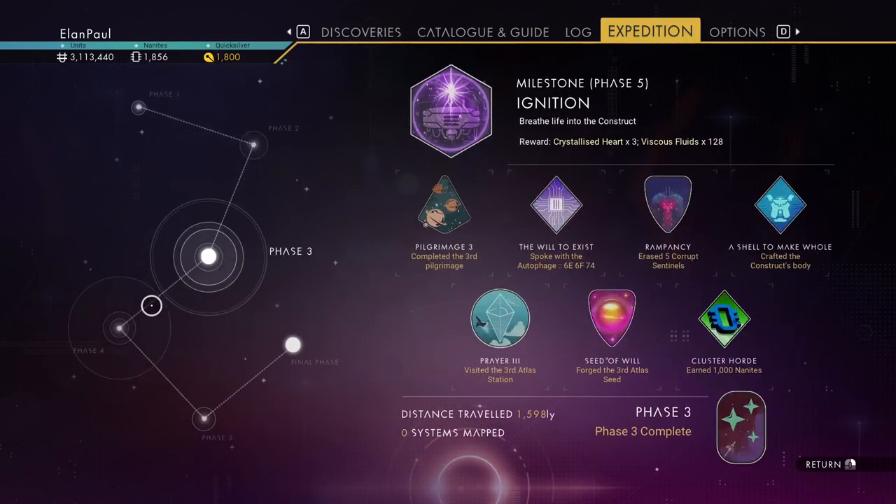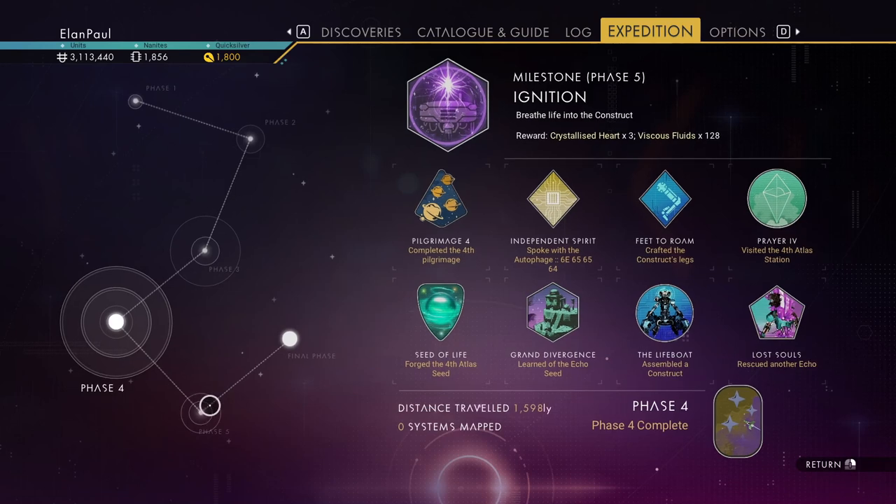Every phase of our expedition is now complete on this particular save. Now if you're looking at it right now you're saying, wait a second, he didn't claim some of these rewards - this is a different save. The reason I'm showing you on this save is because you can complete this in two different ways, so I have two actual expedition saves going on right now.